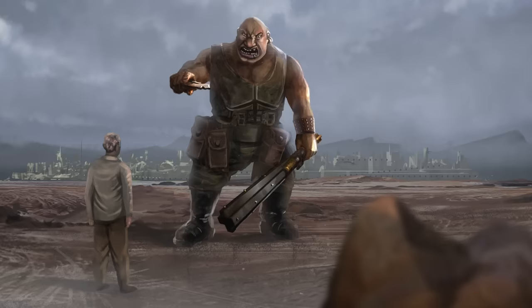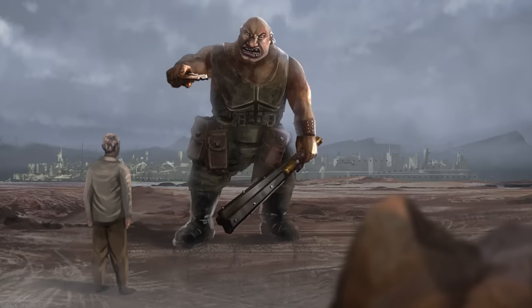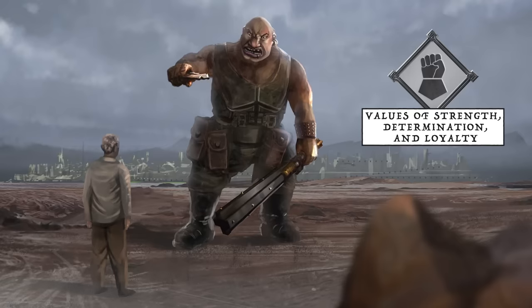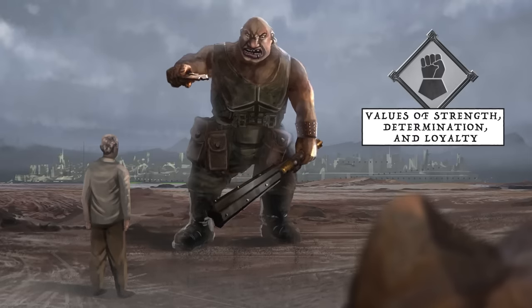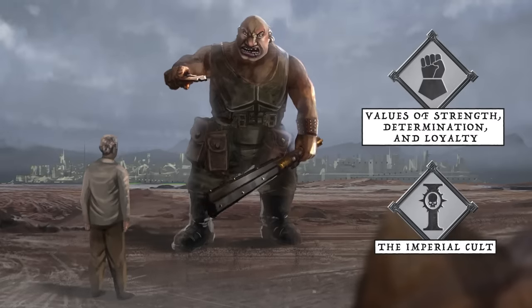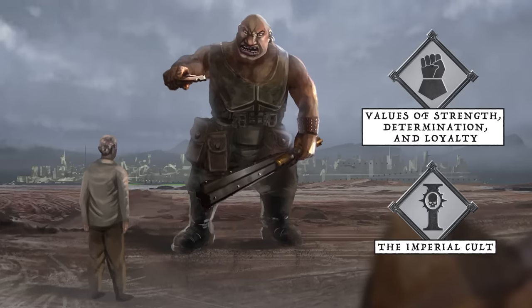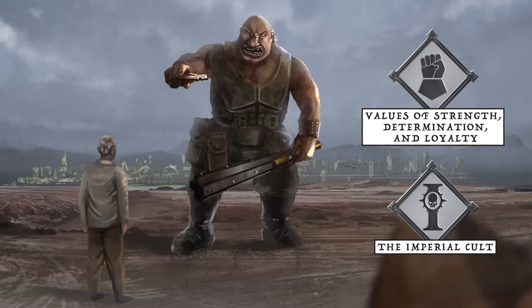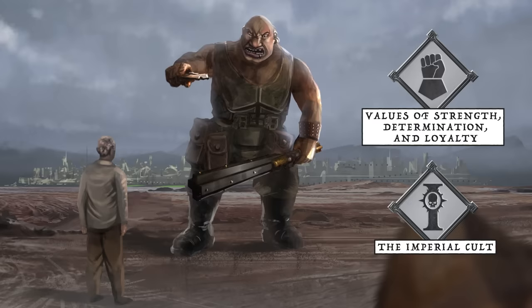Ogryn culture is simple and reflects the brutal ways of their homeworlds. Their values correspondingly revolve mainly around strength, determination and loyalty. In this way, they resemble many of the other tribal cultures of the Imperium with whom they have been found to form easy bonds. Religion is another means that the Ogryns have found common cause with the other groups of the Imperium. As Commissar Exen Troia of the 23rd Mordian would say, a small mind is easily filled with faith. Consequently, the Ogryns have readily adopted the tenets of the Imperial Cult and make for fanatic followers of the God-Emperor.